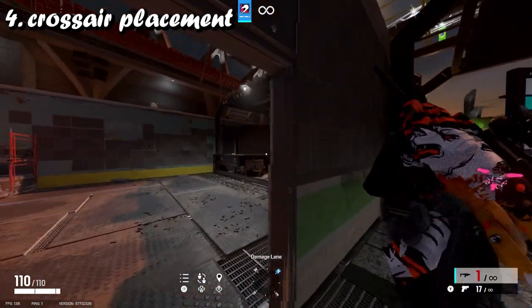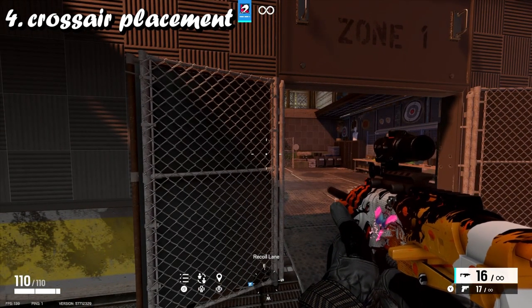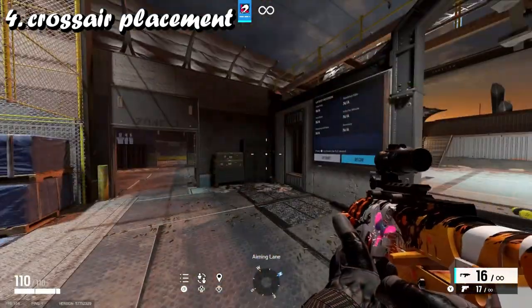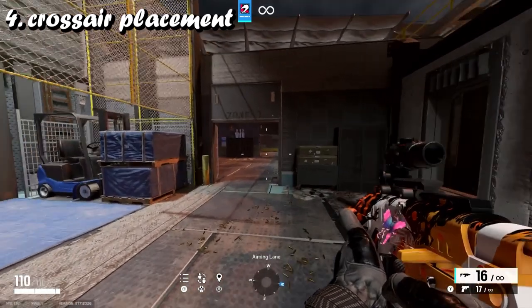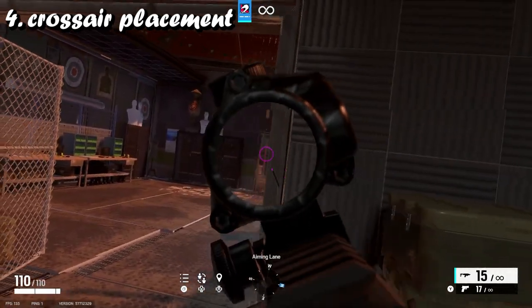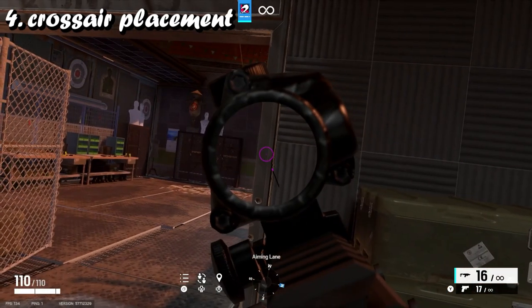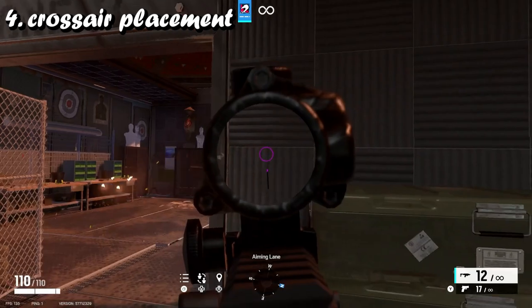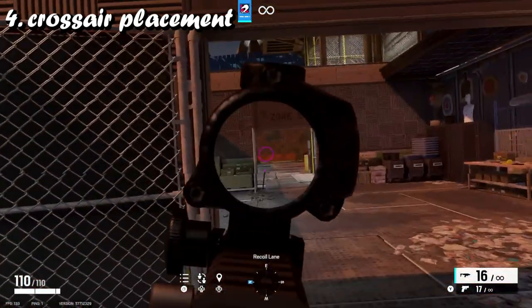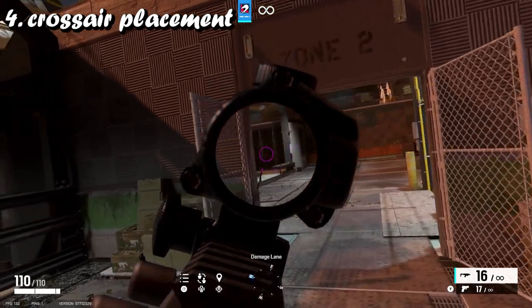Aim maybe even a little bit lower for recoil. In Rainbow Six Siege, if you shoot someone in the head it's an instant kill — one bullet, doesn't matter how bad your aim is or if you're hip firing. That one bullet lands on their head and they are dead. So if you're quickly peeking around corners and you're aiming at head level and just go like that, it takes just one bullet. Crosshair placement is very, very important — always keep your crosshairs like this. It comes with muscle memory and knowing where head level is from playing the game so much.